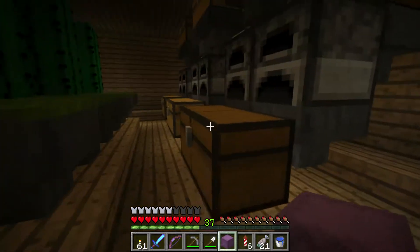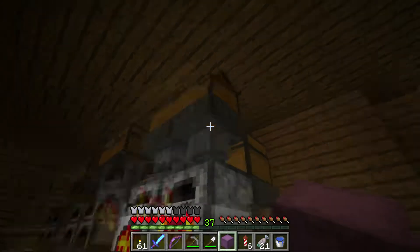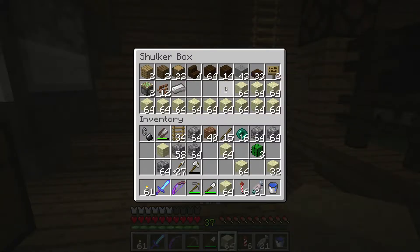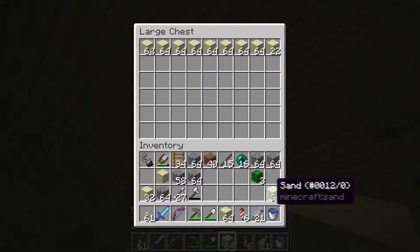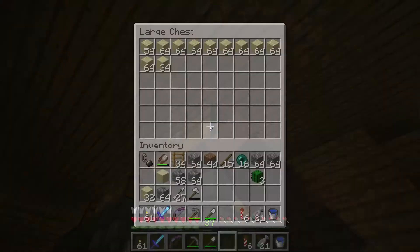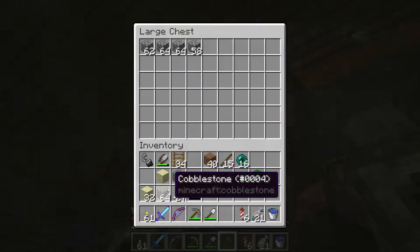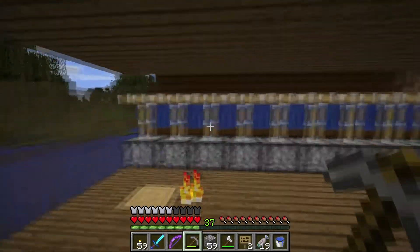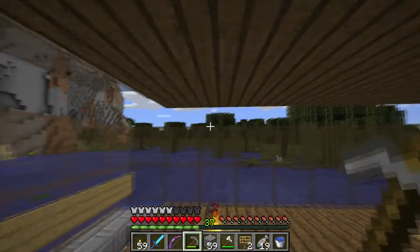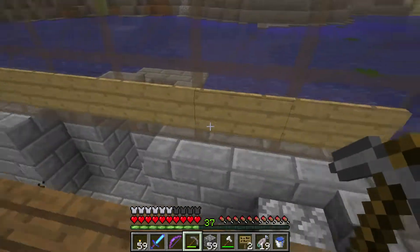Let's get this sand going in the smelters — loading up twelve stacks. That should give me enough glass. I'll use the blue flowers from the swamp as dye. I'm going to wait for the materials to smelt and head back over to the witch farm. Welcome back — I'm just cleaning up now that I've loaded these up. The three chambers are done, I've fixed the flooring above and put the signs in.